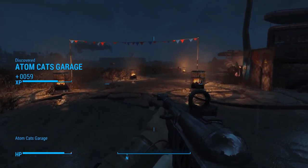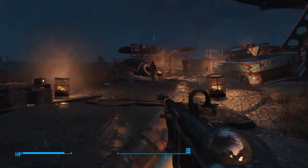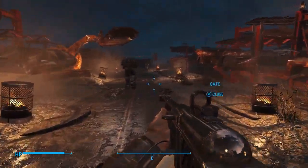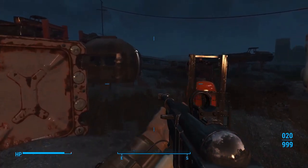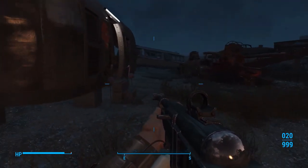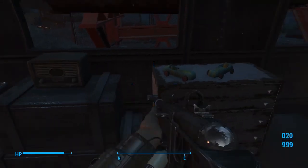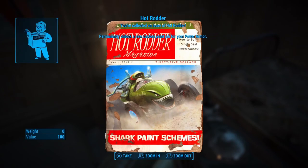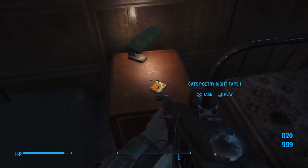We're going to listen to some holotapes and chat with a few Atom Cats — Zeke and Rowdy. And then we'll be helping them with a quest today. Let's go listen to the first holotape here. First, actually, turn off the radio and pick up the Hot Rodder magazine. This is a new paint for our power armor. Now let's go ahead and listen to the Cats Poetry Night holotape.